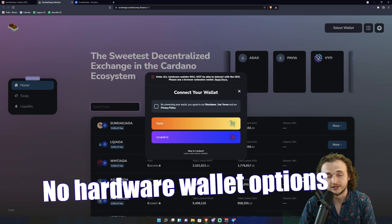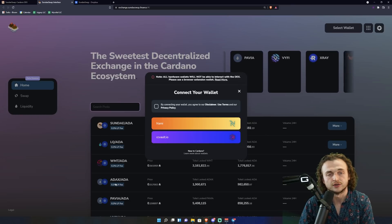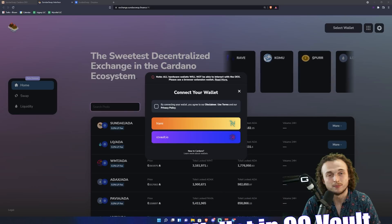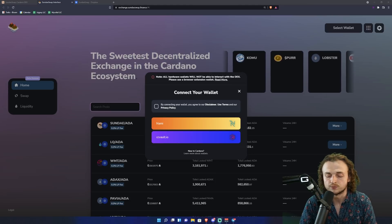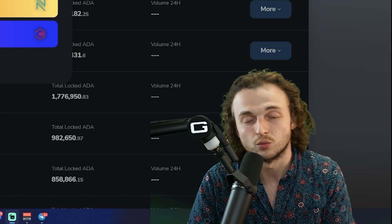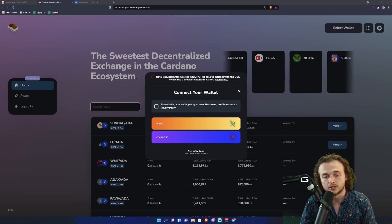The two wallet options currently available are Nami and CCVault. There are no hardware wallet options available, however they stated these will be added very soon. If you're on a Yoroi or Daedalus wallet, I recommend creating a new wallet in CCVault. You can take that same mnemonic phrase and recover it in CCVault, or for security reasons you can create a brand new CCVault wallet and send some ADA from your hardware or existing wallet over to it.